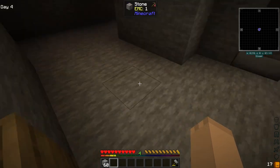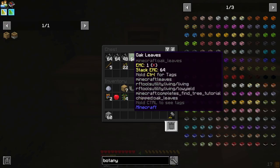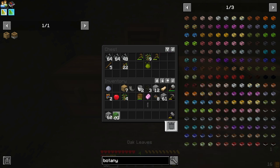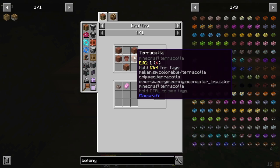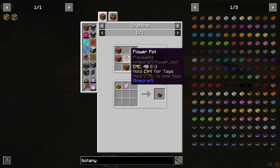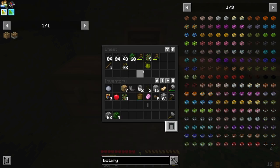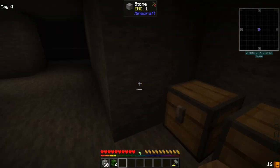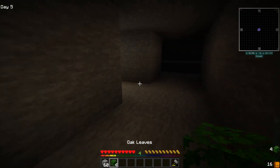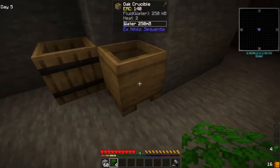For hopper botany pots, we've only got 250 water in there. I think we're going to need five terracottas and one flower pot. Flower pots are three bricks, so that's six total - six buckets of water. So let's make an infinite water source.